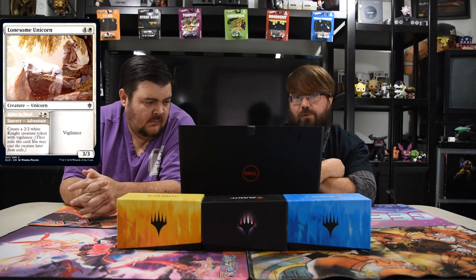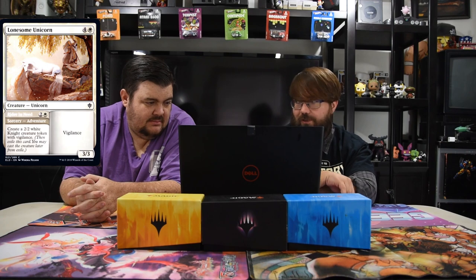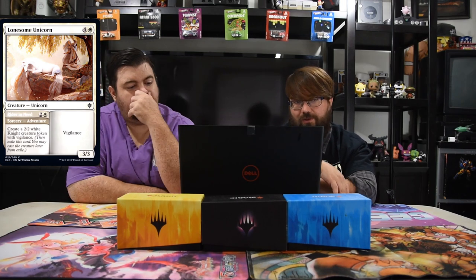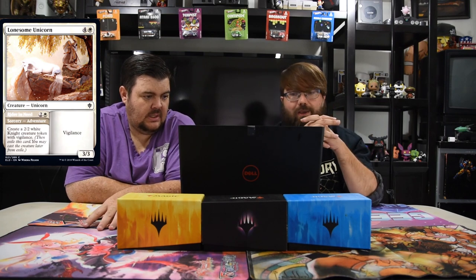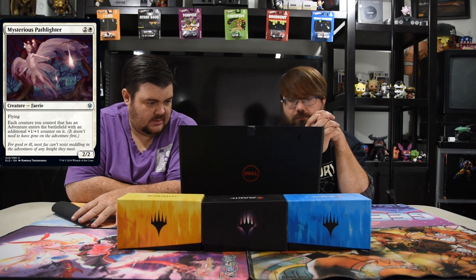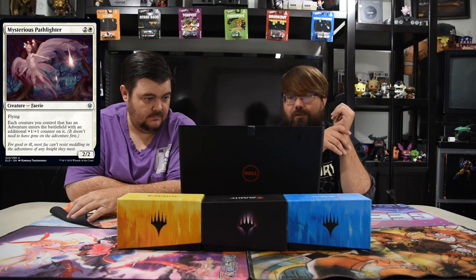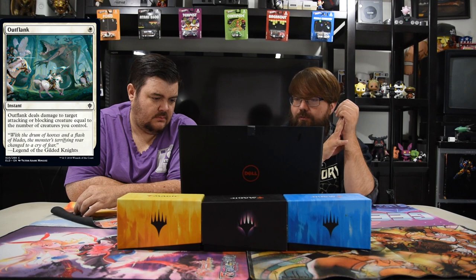Lonesome Unicorn — four and a white, three-three vigilance, but it has Adventure: Rider in Need — three mana sorcery, create a two-two white knight token with vigilance. The card feels a bit bad but it's a decent Limited filler — turn three you play the Adventure, turn five you play the creature and you've got five power with vigilance on board. Next: Mysterious Pathlighter — one white and two, two-two flyer. Each creature you control with an adventure enters with an additional plus one plus one counter. Really good Limited bomb build-around.